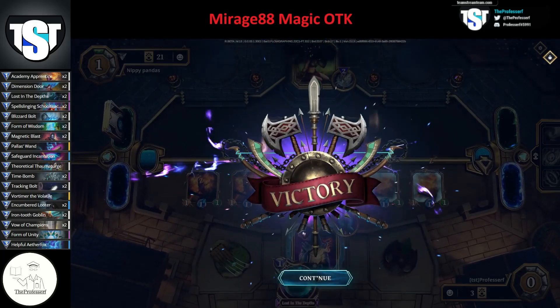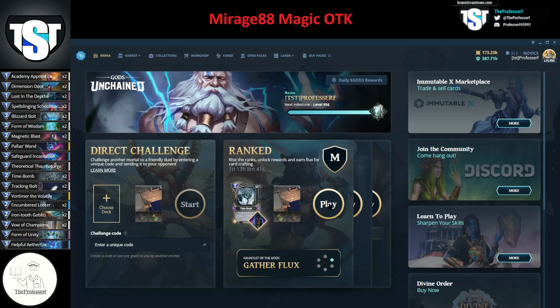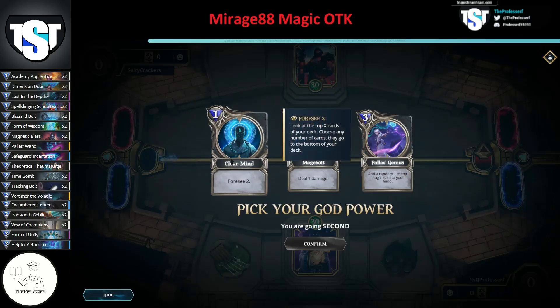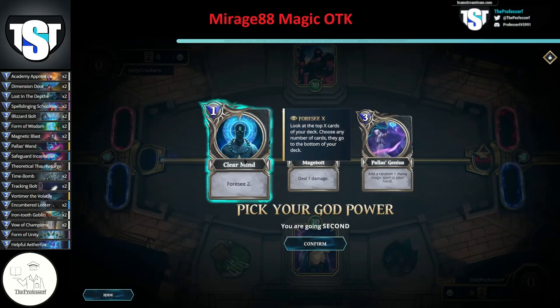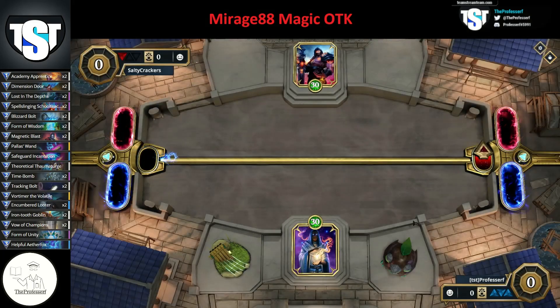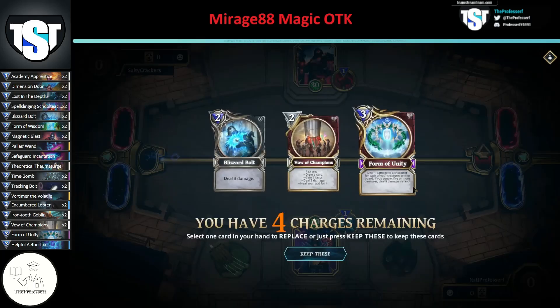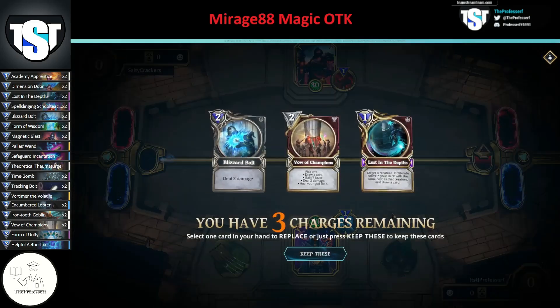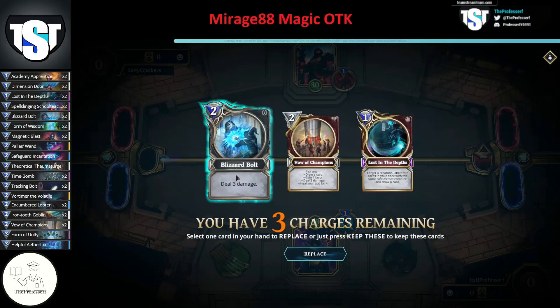Let's queue into a match. Here's a Mythic opponent — I assume it's aggro because it's a 4-god. Always Clear Mind regardless of opponent and regardless of going first or second. We're going second again, which is more difficult, but okay. Let's see if we can get Lost in the Depths earlier this game. Send back Form of Unity — we want it in the deck in case we get Form of Wisdom. There's Lost in the Depths, perfect. We need a 2-cost creature, so let's get rid of Blizzard Bolt. The Vow has more utility options.